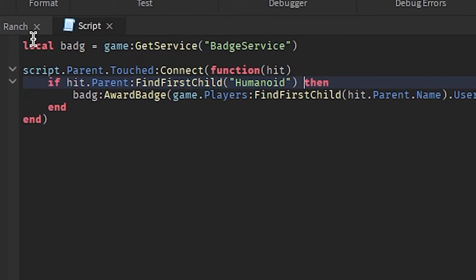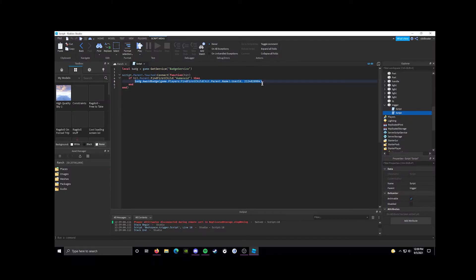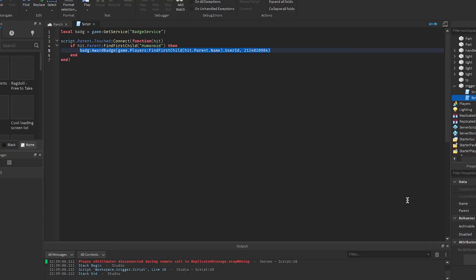And boom, I got the badge! It's just these two little lines — BadgeService and AwardBadge. That's really all you need. Make sure to subscribe.